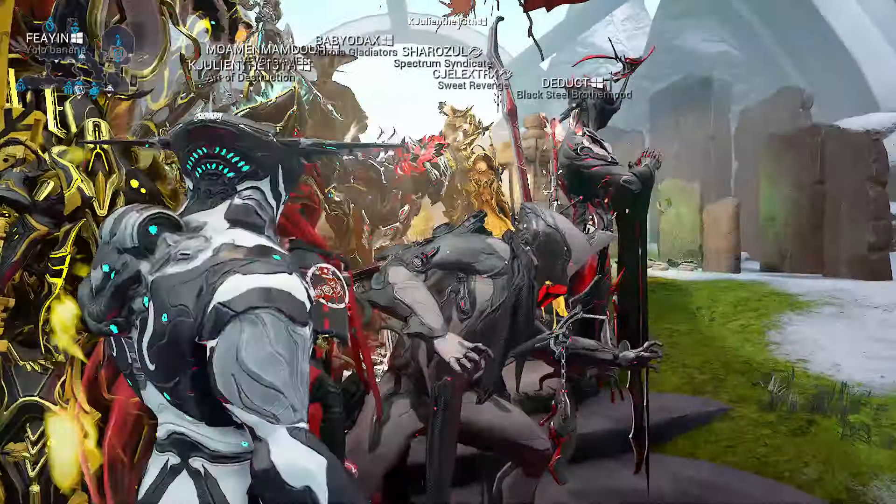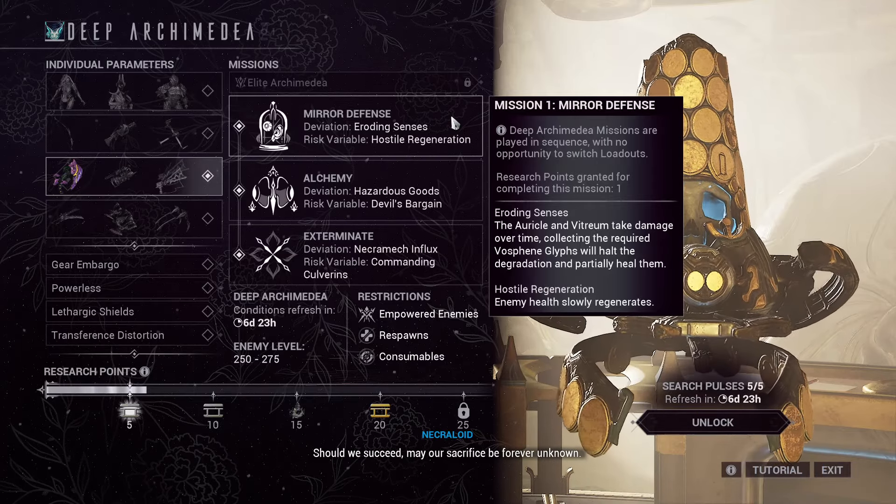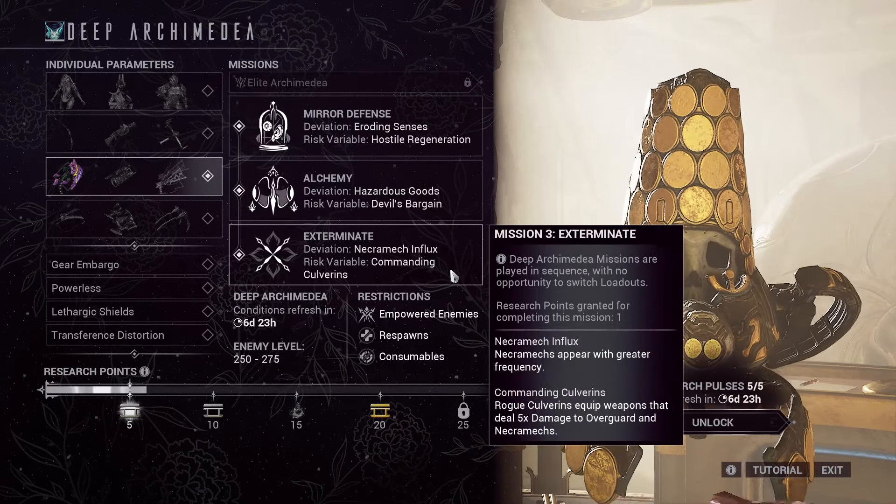Checking in on Necroloid for the Deep Archimedia missions this week: it is Mirror Defense, where both points take damage over time, so collecting the glyphs floating around to get them into their heal phase is hugely important. Enemy health slowly regenerates — at level 250, that's quite evil. Once completed, you go straight into an Alchemy mission with no opportunity to switch loadouts, as missions are played in sequence. In Alchemy, the ampoule you pick up deals its associated elemental damage to you while being carried at level 250 — the ice one can be quite vicious.